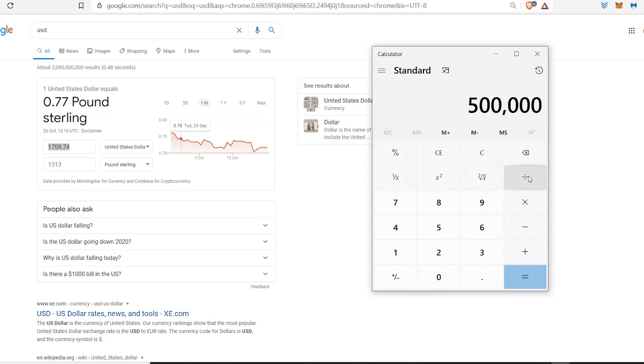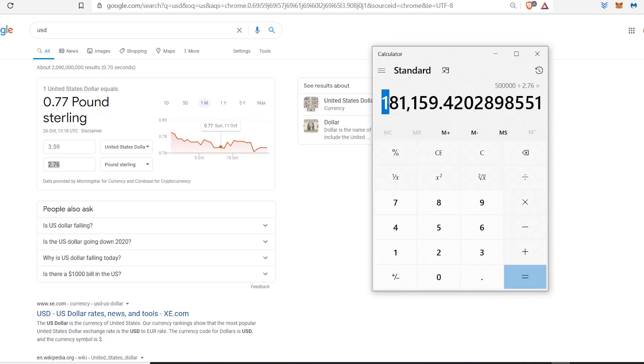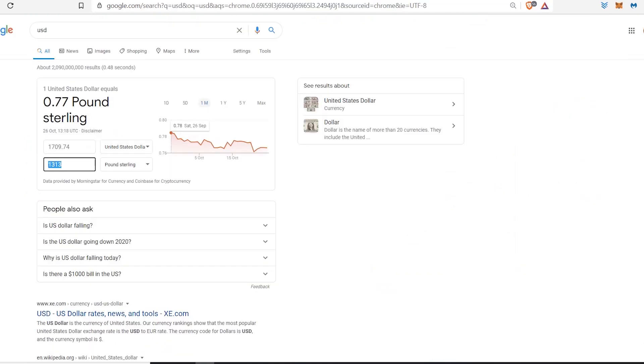For the 500,000 goal, we divide 500,000 by two pounds seventy-six pence, which gives us roughly 181,000 coins. Converting those coins, it will cost you 2,626 pounds. Imagine taking 2,600 pounds and then maybe in a year or two ending up making half a million pounds — 500,000. That is insane. In dollars, it's going to cost you three thousand four hundred and nineteen dollars based on today's price.